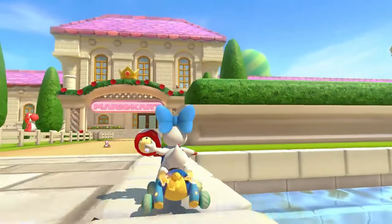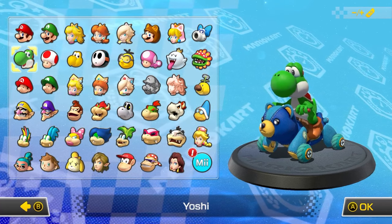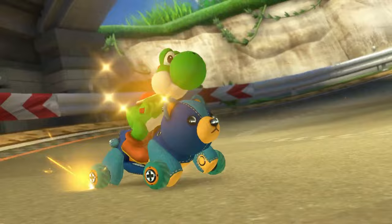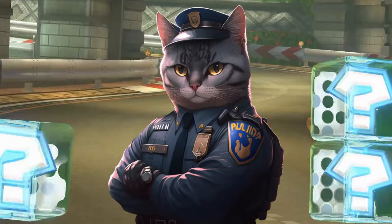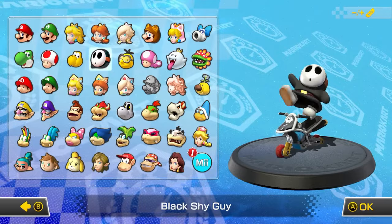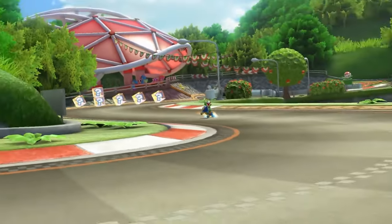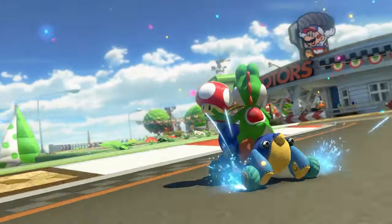So with that little intro out of the way, let's get on to the first tip, and that is to play the meta combo. The best combo in the game, of course, being the Yoshi weight class, the Teddy Buggy, the rollers, and the paper glider. I'm going to be pretty blunt about this — if you do not use this combo, you are essentially putting yourself at a disadvantage. If you're not too fussed about the character you're playing and you're playing to win, I would highly recommend playing Yoshi Teddy, as in my opinion it is just by far the best combo in the game, and you will put yourself at a severe disadvantage if you don't play it.